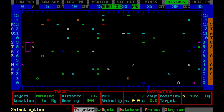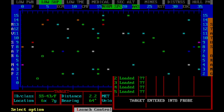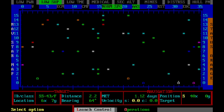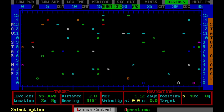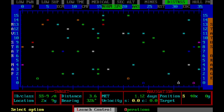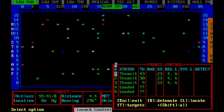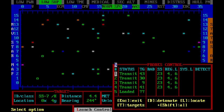So we're going to send probes to five systems. We select a target, go to launch control, and launch probe one. Then we select a new target, hit the number two, and launch. We continue this process — selecting a new target and launching probes three, four, and five across the nearby systems.